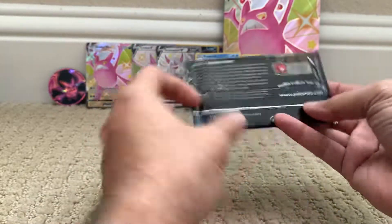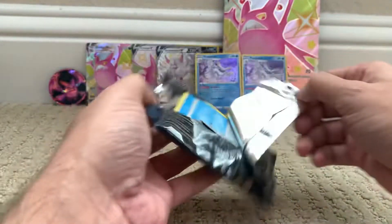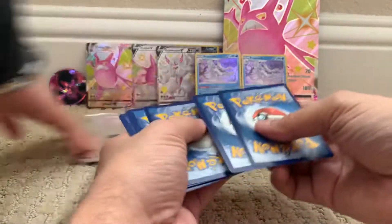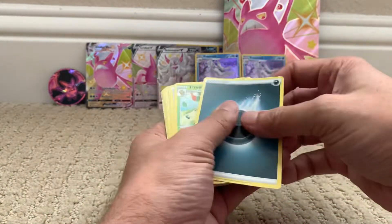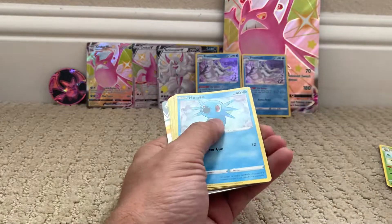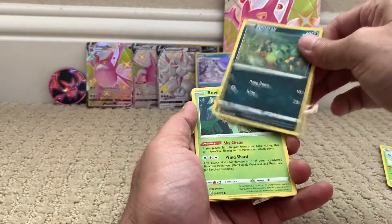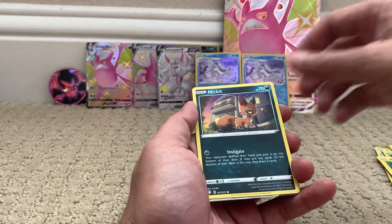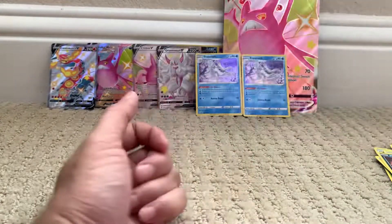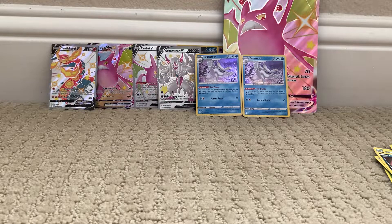Alright guys, last but not least. Cards pulled: Energy, Twacky, Gym Trainer, Floatzel, Horsea, Spinarak, Rollette, Morpeko, Nickit, and Centiskorch V. I think Nihilas also has Centiskorch V. Yangma — and Centiskorch VMAX! I also have the Shiny Fates. So I got lucky eventually? Yes, you did get lucky. Back in the game! Thank you for watching. Tell us what your favorite card was, rate the box out of 10, and what box would you want to see opened next. See you!